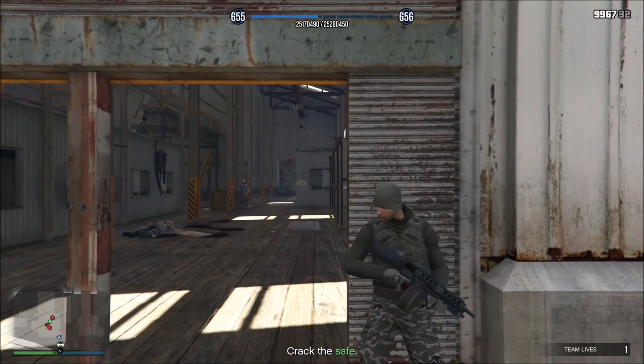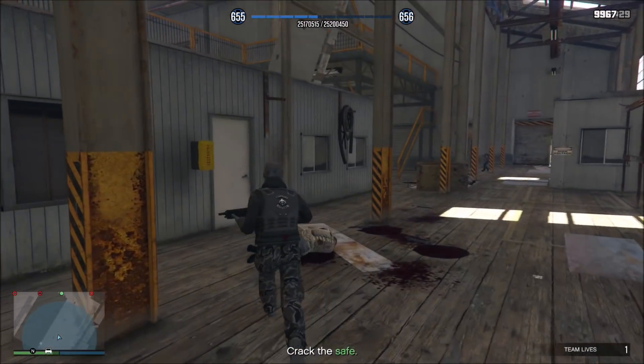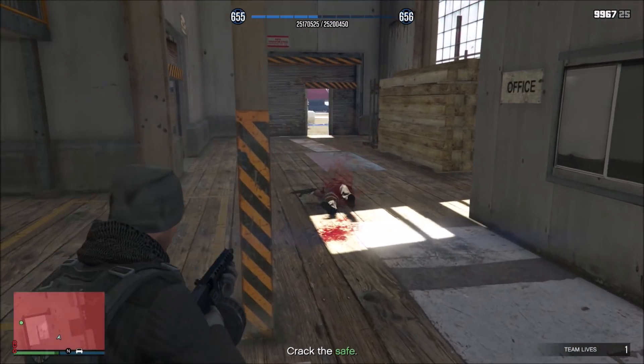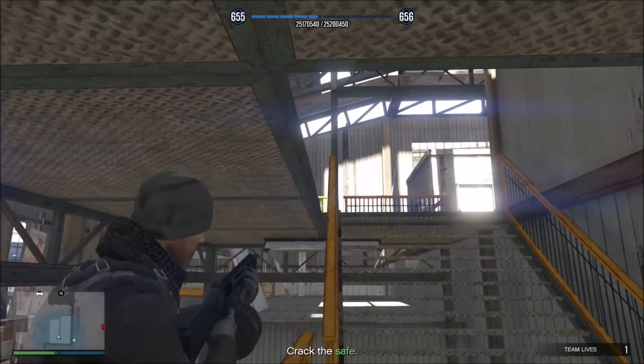You want to take cover right here by the side. There's another guy back there, so use these poles as cover as you run back there so he can't get you. Now as you're coming up these stairs, as you get to the top, there's going to be a guy at the top of the stairs. Pay attention and try to get him as soon as you come up.